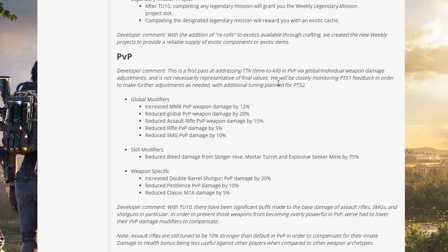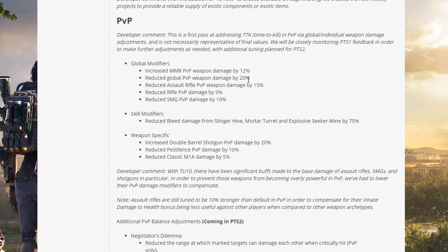PVP changes — this is the first pass addressing time to kill in PVP via global and individual weapon balance adjustments. Not necessarily representative of final values; additional tuning planned for PTS Phase 2. Global modifiers: increased MMR PVP weapon damage by 12%; reduced global PVP weapon damage by 20%; reduced assault rifle PVP damage by 15%; reduced rifle PVP damage by 5%; reduced SMG PVP damage by 10%. Skill modifiers: reduced bleed damage from stinger hive, mortar turret, and seeker mine by 75%.